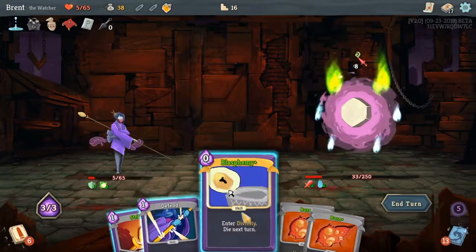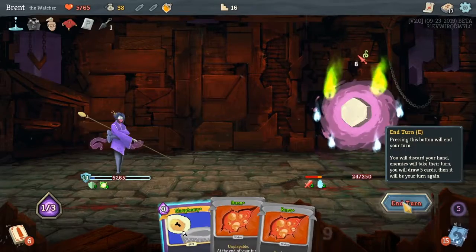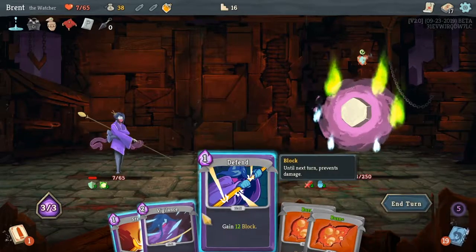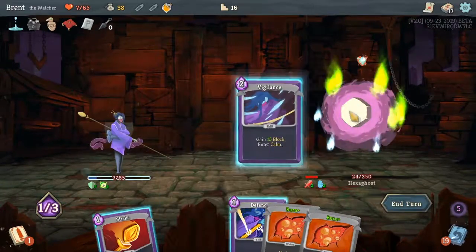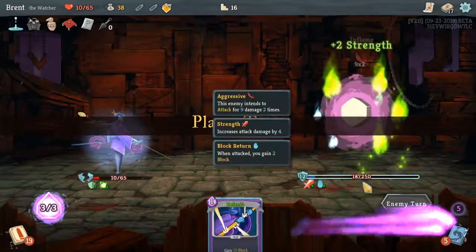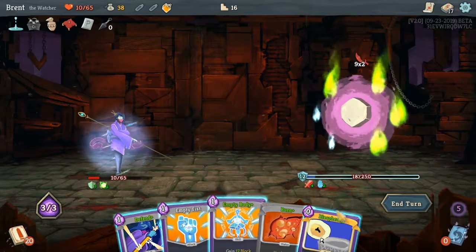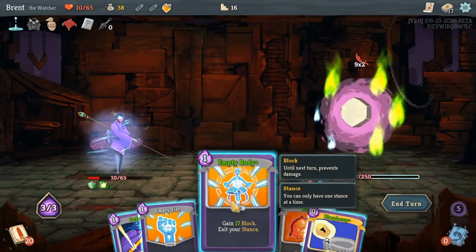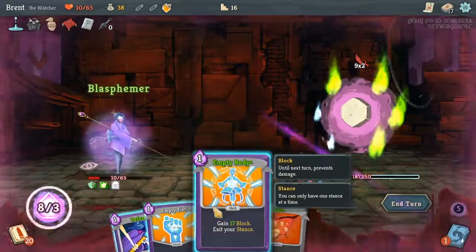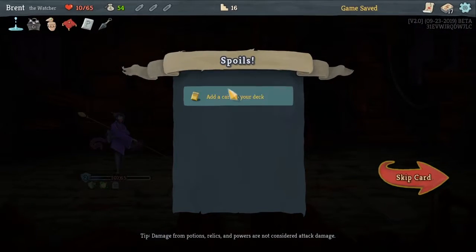Man — these burns are seriously killing us. I'm taking 2 more, really scooting along. I'm not getting to play a lot of attacks. Come on, damage — Blasphemy, Empty Fist: 24 damage, still not enough. With the explosion potion it has to be — or we're dead anyway. Yep, just enough! Whew, really kinda close.